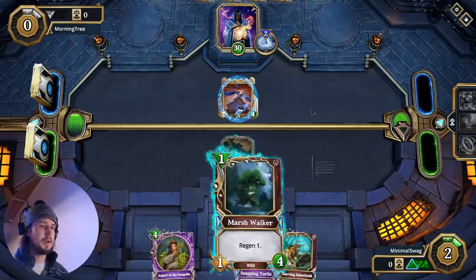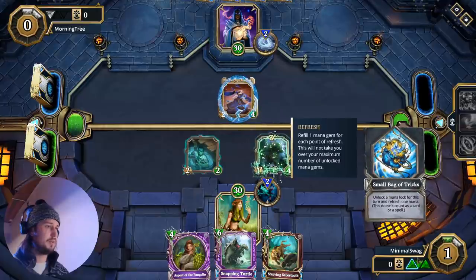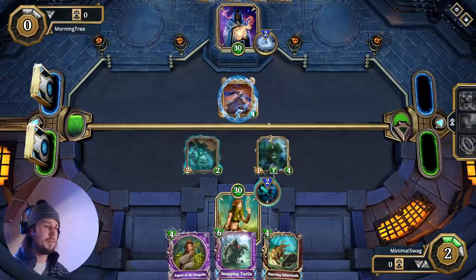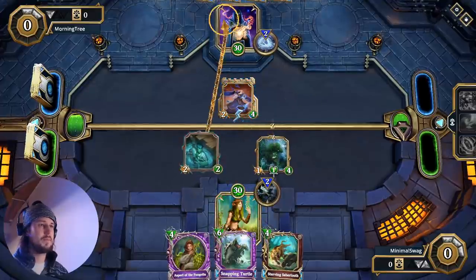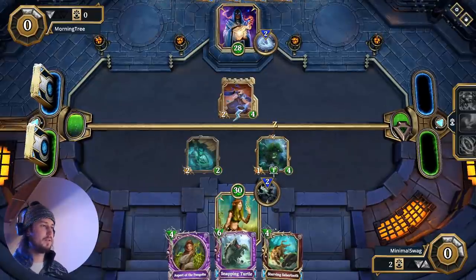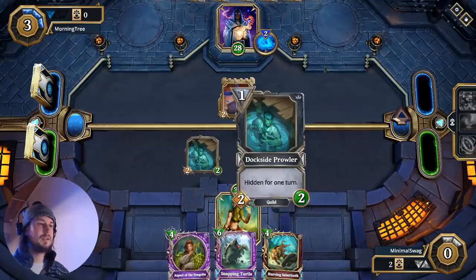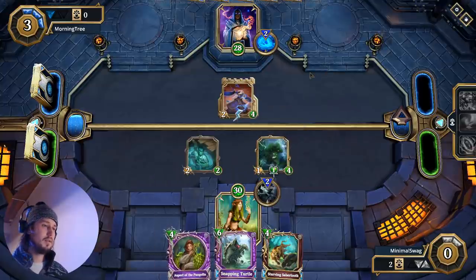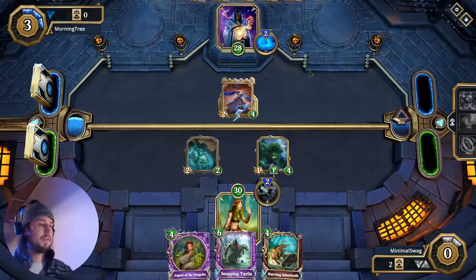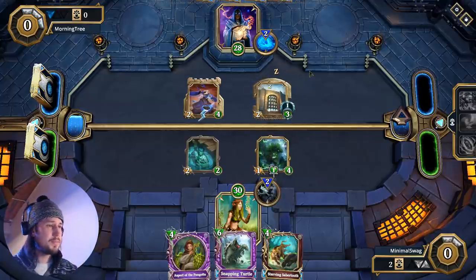Okay, that's rough. We do need to get the Marsh Walker down, and I'm actually going to want to probably pop that Ward just in case while we can. You really want to take advantage of your Selina's Mark while you can. At least we have two critters on board, because if he drops a Bronze Gate here it's not going to be guaranteed to kill the Dockside Prowler. But if he does drop a Bronze Gate we're going to have a hard time getting through it.